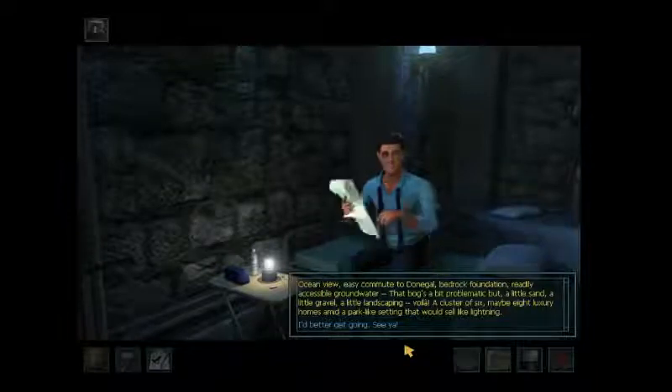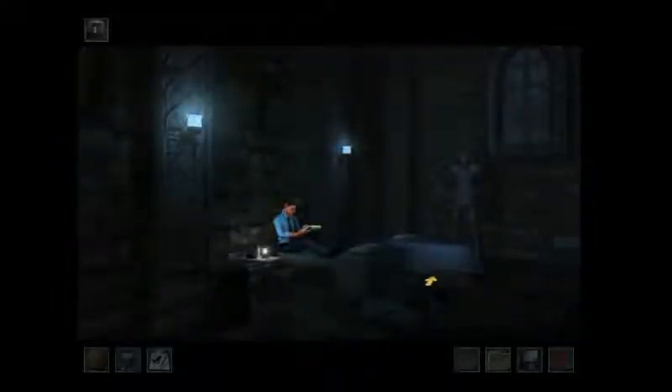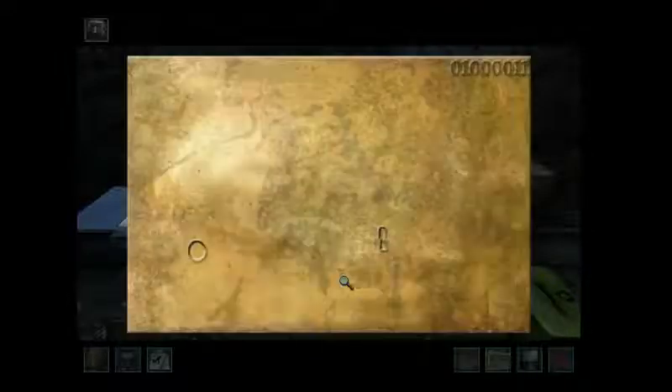Next, we move on to setting and design, which considers where the mystery takes place, how well it is designed in terms of graphics and environmental design, and how well the setting is incorporated into the overall mystery. This mystery takes place in Ireland, and I think they did an amazing job bringing Ireland to life in this game. There is only one Irish character, which is kind of funny — in most of Nancy's international cases, there's only one character that actually represents the nationality where the mystery takes place. So it's really in the scenery and the location that we get the vibe of Ireland.